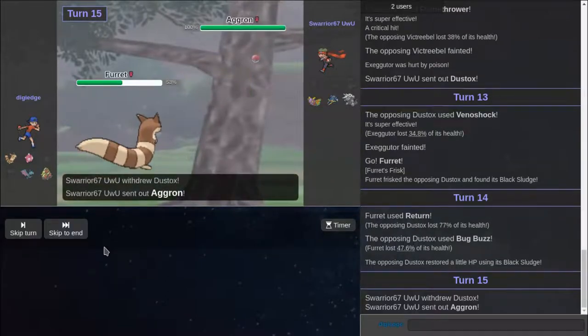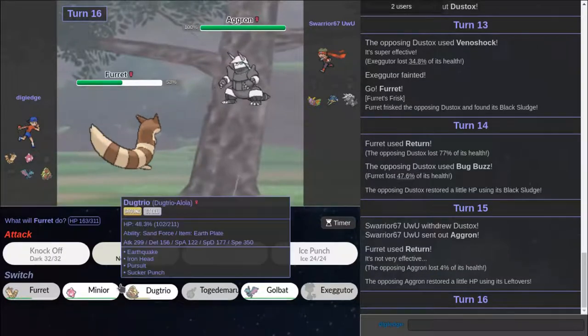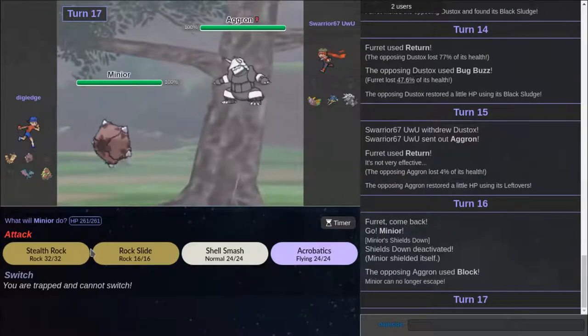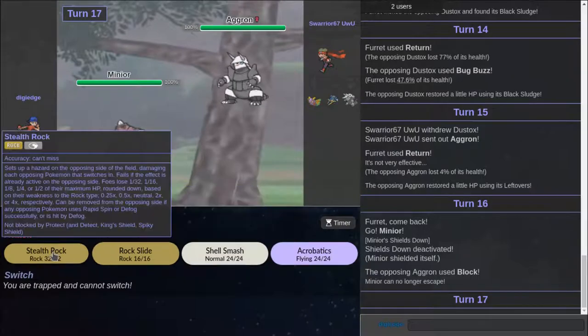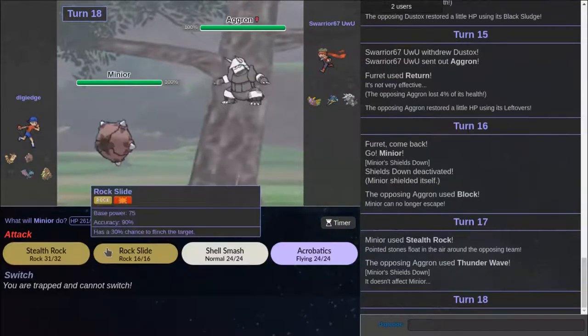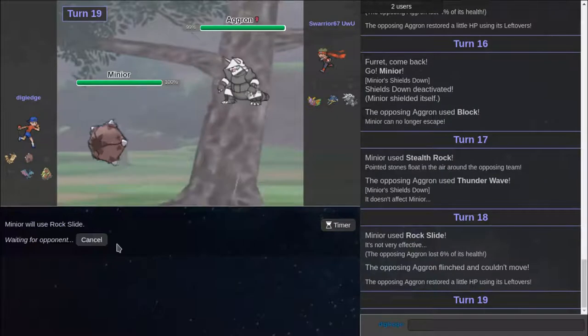I keep saying I'm going to change my background. But that's Leftovers. He's going to go for Earthquake. I want to go out to Golbat — actually, I'm going to go out to Minior. He blocked me. I actually have no moves for this. That's hilarious. I'm going to set up Stealth Rock.